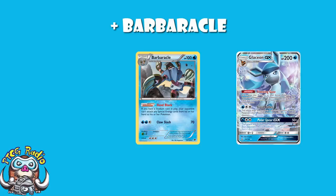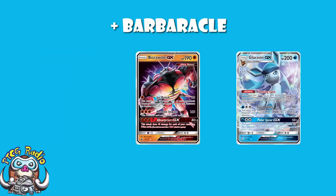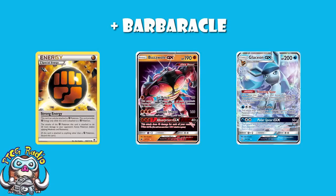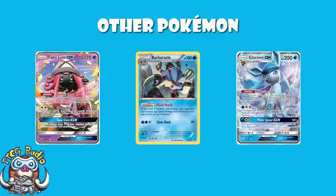That's basically the deck — you stop them attaching Special Energy while doing 90-30 and turning off all of their abilities. It works against Zoroark. Let's think about another big deck in Expanded: Buzzwole. They don't have access to Strong Energy, and they don't have access to Tapu Lele in order to set up. Now, there are some other Pokemon you will need here — Tapu Lele, you still need a copy of it, it's just that good.